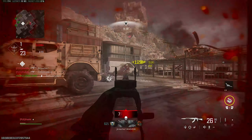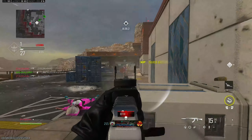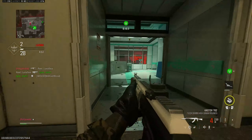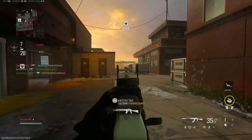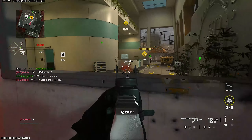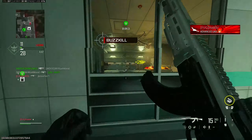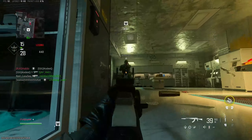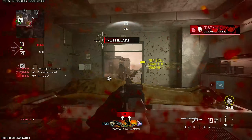You can put this kit on the Kastov 762 or the Kastov 545. I think there might be one other gun in the game you can do that with as well. Usually conversion kits are sometimes made strictly for one gun, but this one works on both. The 762 is definitely a lot stronger than the 545 for no recoil, so the 545 is obviously the weaker Kastov of the two.